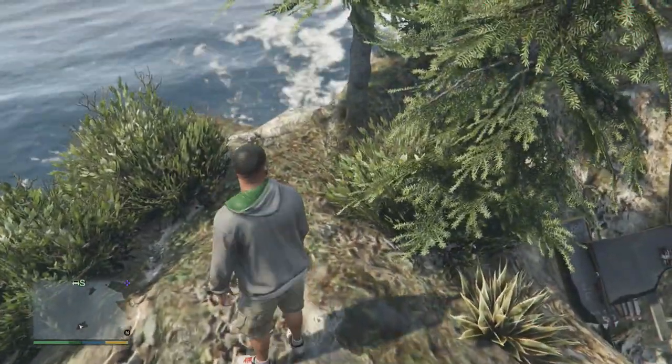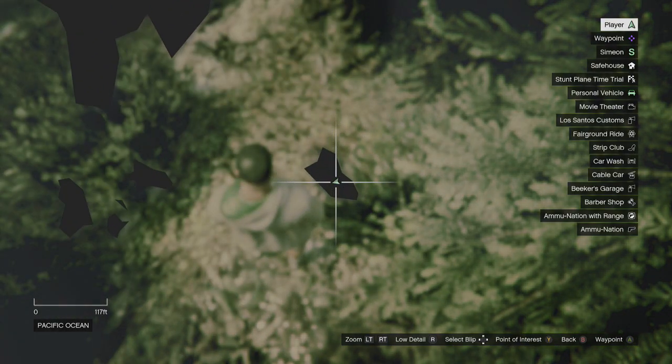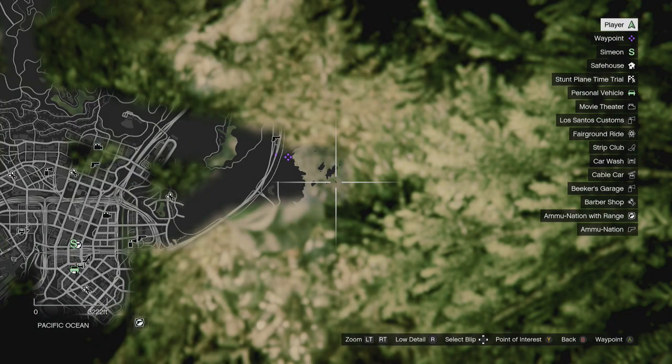This is the peyote plant. If I press start here, you'll see exactly whereabouts on the map we need to go. It's on the far right side of the island — this is the smallest island, one of the smallest islands on the far right hand side. Very random, but you shouldn't have any problems finding it.